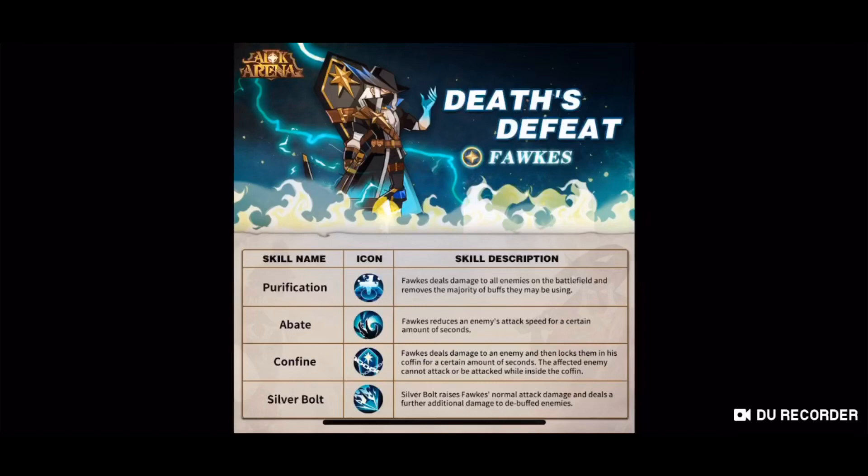Purification. Forks deals damage to all enemies on the battlefield and then removes the majority of buffs they may be using. It's really good for countering their skills, which is really nice, and at the same time he's dealing a hefty amount of damage.